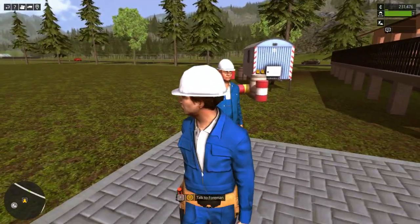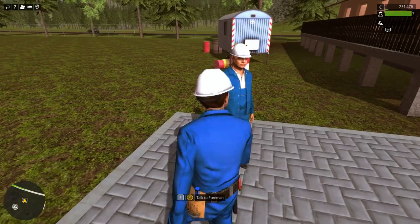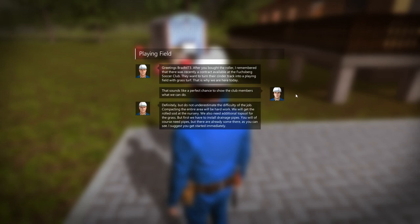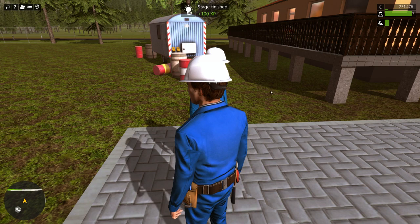Playing this game reminds me of summer — I wish it was summer. The foreman says: after I bought the roller, he remembered there was a contract at the Fuchsburg Soccer Club. They want to turn their cinder track into a playing field with grass turf. We need to compact the entire area, get rolled sod from the nursery, additional topsoil, and first install drainage pipes. Some pipes are already there. He suggests we get started immediately.